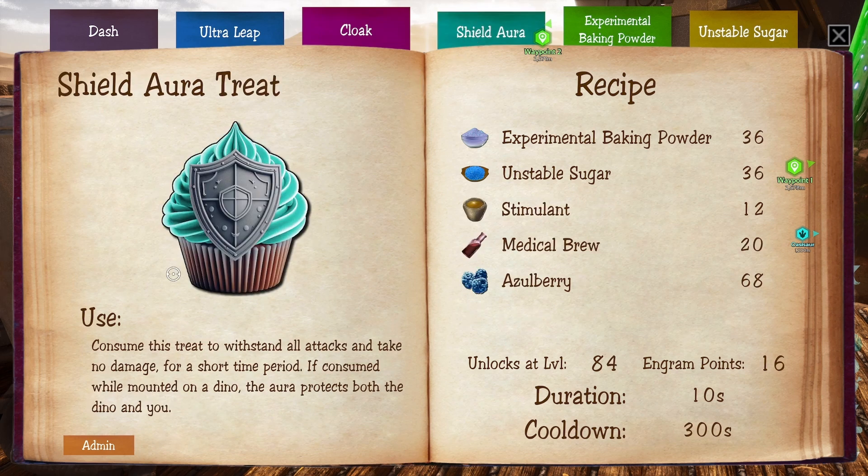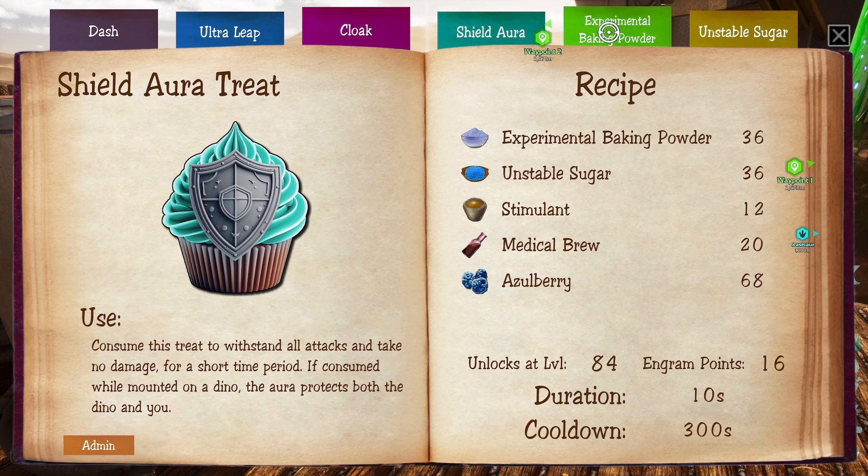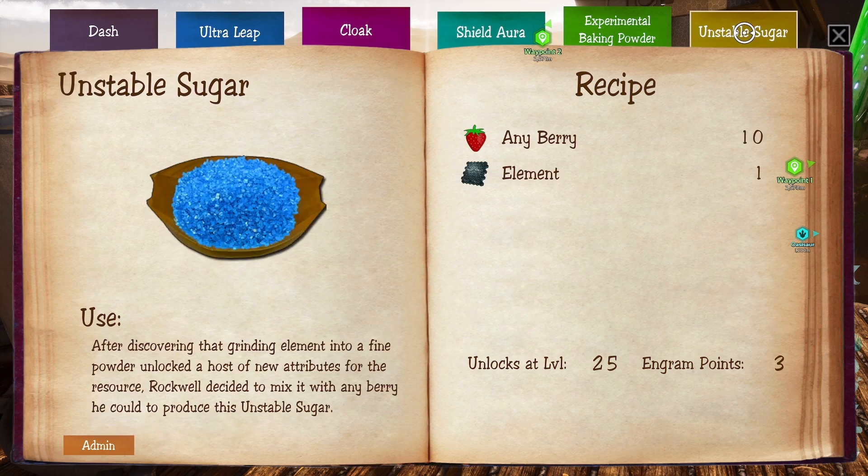Shield Aura: consume this treat to withstand all attacks and take no damage for a short period of time. If consumed while mounted on a dino, the Aura protects both you and the dino. I think this is probably one of the coolest ones, especially for boss fights. The Experimental Baking Powder is made by grinding element into a powder and mixing it with spark powder. Unstable Sugar is made by mixing element with any type of berry.